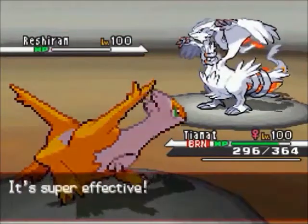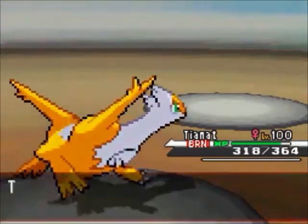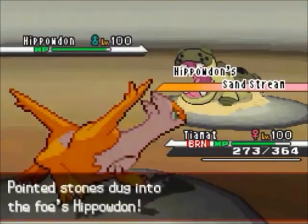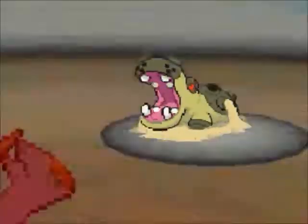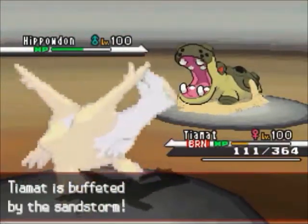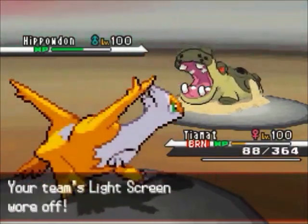He brings in Reshiram, and the stealth rocks damage means Dragon Pulse is easily going to KO it — I'm at plus one special attack, so it's pretty deadly. He brings in Hippowdon to get the sand back up. I go for Dragon Pulse and this is why I say Hippowdon has to be somewhat hacked — look at how well it takes that Dragon Pulse. There is nothing that takes Dragon Pulse from a Latias that well unless it's a dedicated special wall.